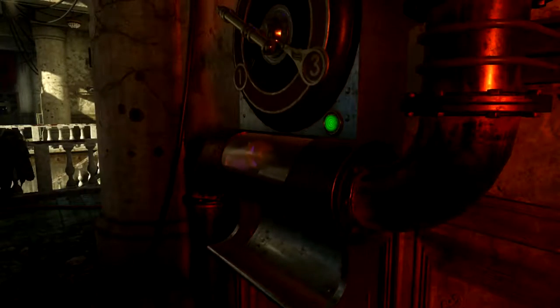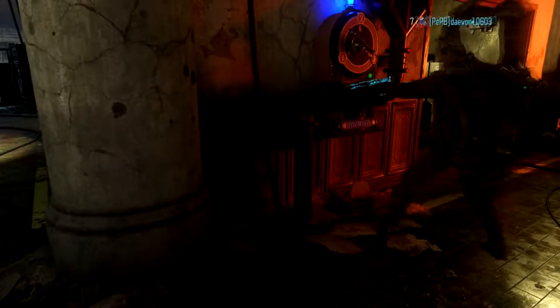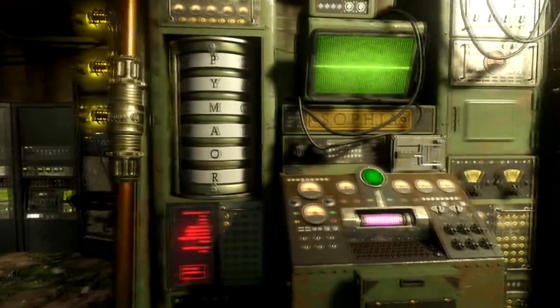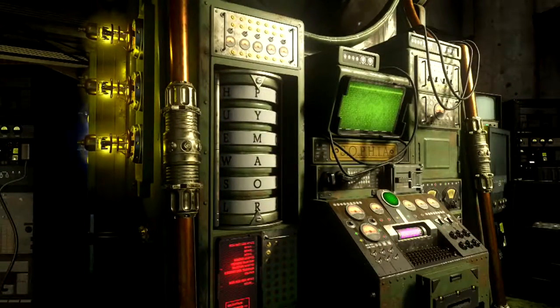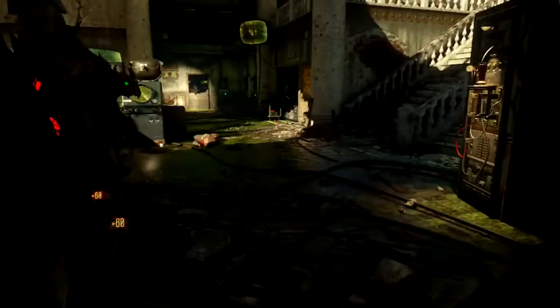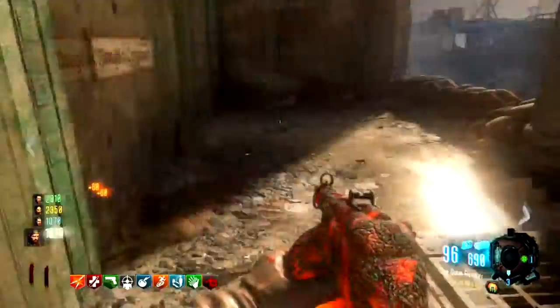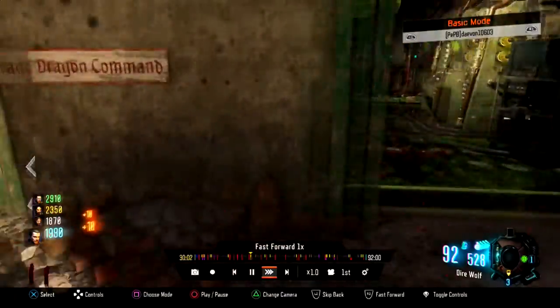Once you get all the dials in the correct position, the little purple cylinder thing will pop out and be available for you to pick up. Once you pick it up, you're going to want to take it over to Sophia, which will start the next sequence — typing in the password. The password is Kronos. You're going to shoot the dials to spin the letters, spell out Kronos, and then accept the password.